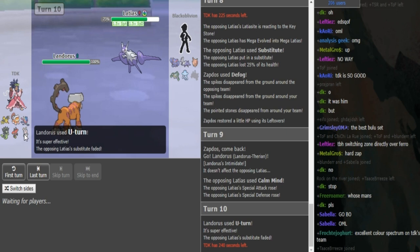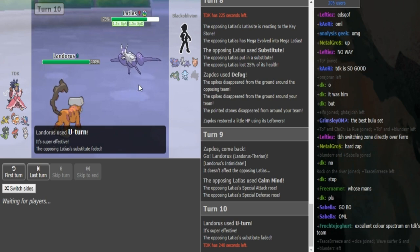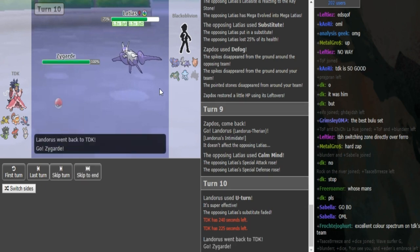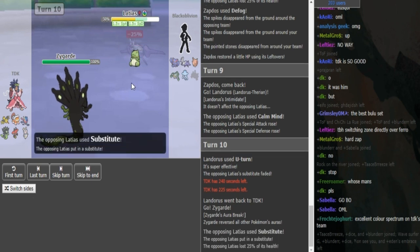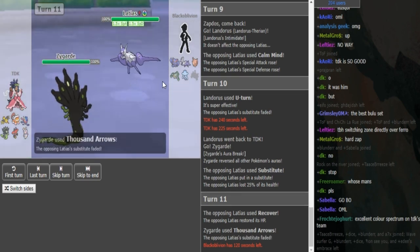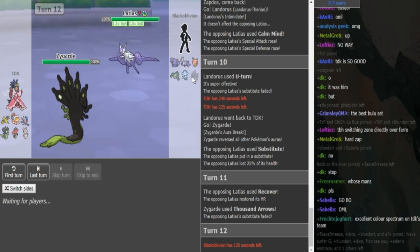He could go Zygarde or Greninja, but Zygarde is the right call because Latias is only at plus one — Stored Power wouldn't do much to Zygarde, and Zygarde can easily scare it out. He went for U-turn with Landorus. We'll see what Black Elvin went for — CM again or Sub if he knows Landorus is Scarf. He went for Sub. Now TDK has to use Outrage or Thousand Arrows to break the Sub. Thousand Arrows — he probably didn't want to give Black Elvin a free switch into Clefable if he Outraged, but I think Outrage was still a fine play.